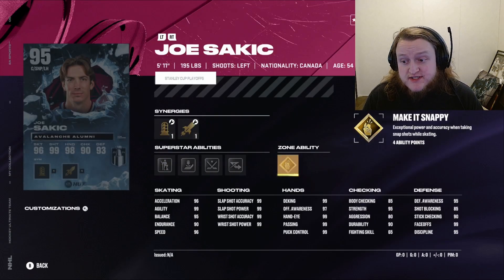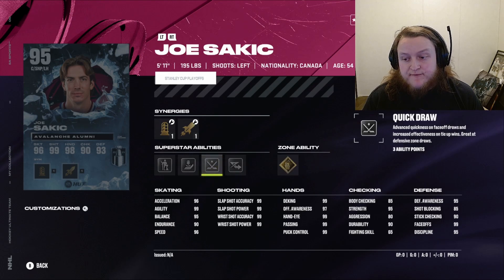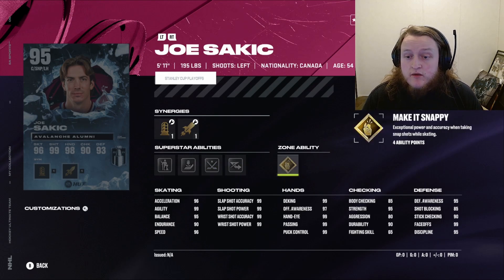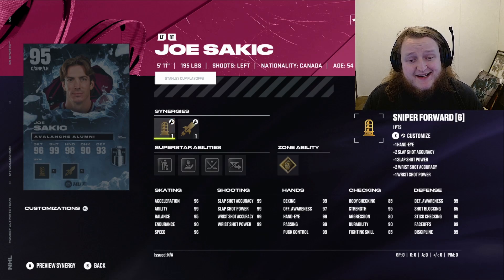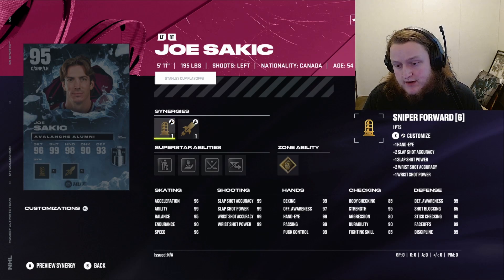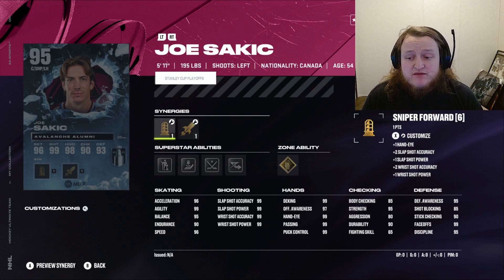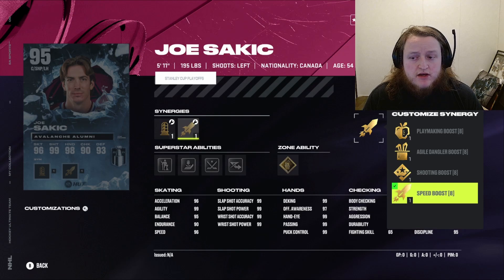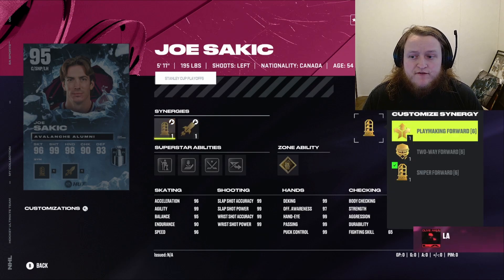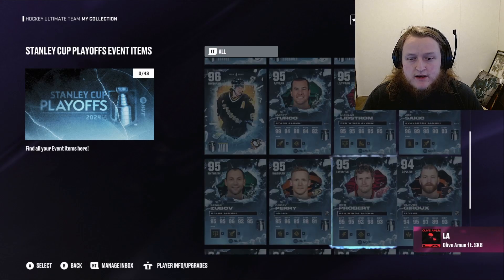We got Joe Sakic with 99 faceoffs and Quick Draw. He's got Gold Make It Snappy, Elite Edges, Beauty Backhand, and Born Leader. His stats: 99 agility, 96 speed, 96 acceleration, 95 balance, full 99 shots, near-perfect hands except for 97 offensive awareness. He's got 95 strength, Speed Boost, Playmaking Boost, Agile Dangler Boost, Shooting Forward, Two-Way Forward, and Playmaking Forward.